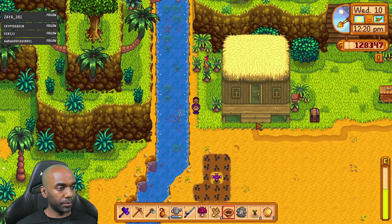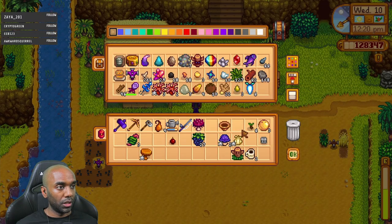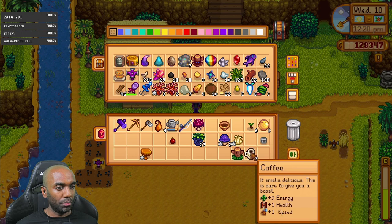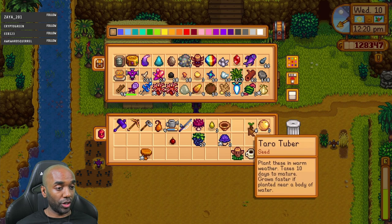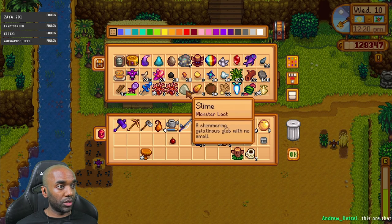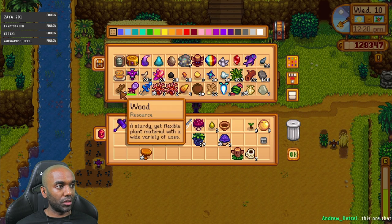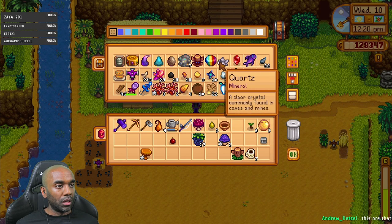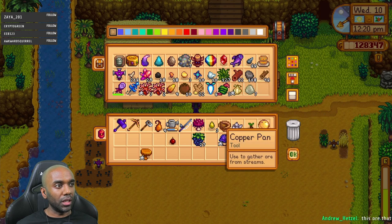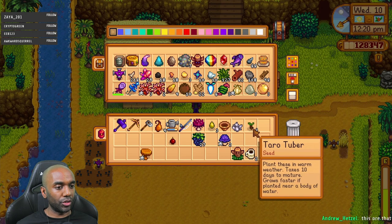Grab that panning spot real quick. Copper ore - I'm happy to be getting ore. I really like a luck ring. I'm going to leave the bait there as well. Most of this stuff is going to get eaten. Let's leave the ginger there so I don't screw that up. And let's get rid of the slime, I think. I still need slime though. I only have 29 cinder shards - that's not great.